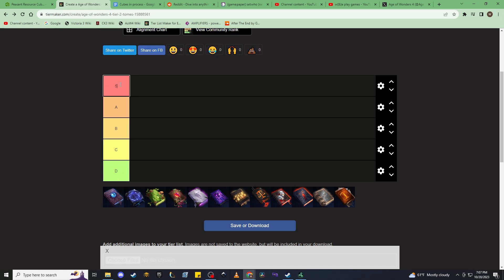The S Tier Tomes are going to be the tomes that are broken — the ones that really do need to be addressed in some meaningful way. I've heard rumors that these are going to get nerfed, hopefully in the upcoming patch or shifted to different tiers. These ones are so much better than all the rest that our A Tier Tomes are going to be entirely empty. We're not going to use that slot, so it's highlighted that the S Tier Tomes really are broken. The B Tier Tomes will be pretty limited. The Tier 2 Tomes are wildly imbalanced.